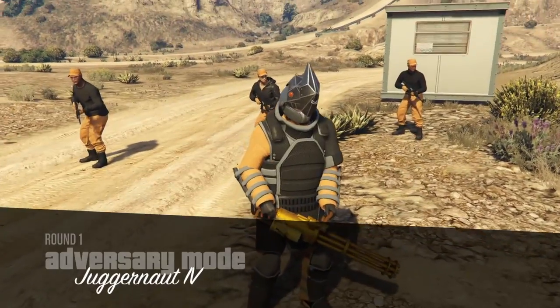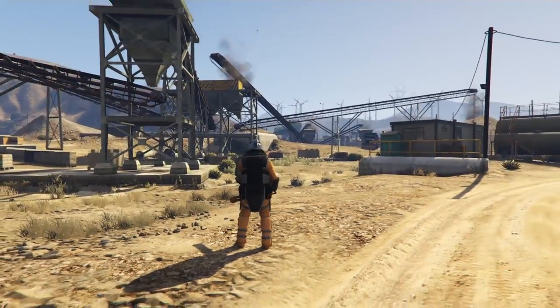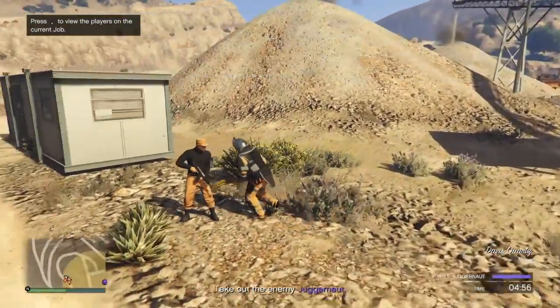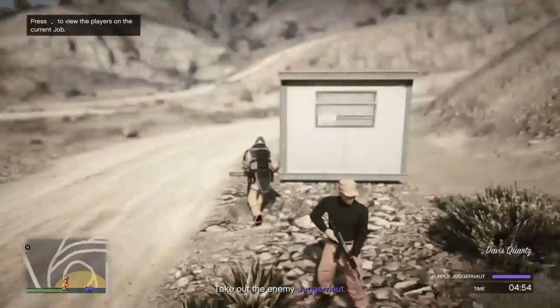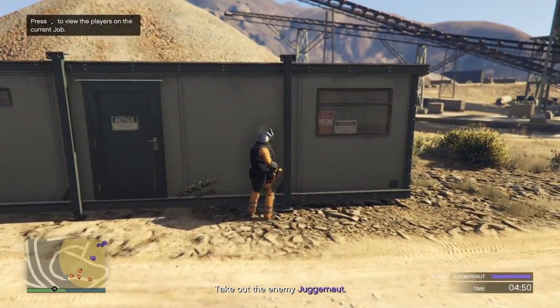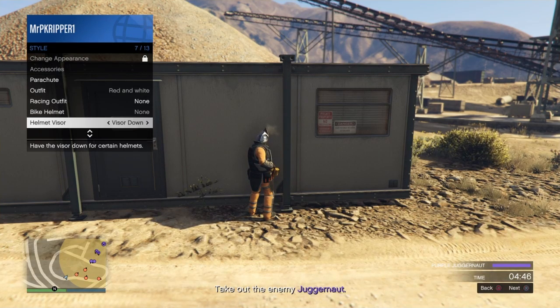Now when you guys get into the game, pay attention because it can get a little tricky and it's easy to mess this up. I am on a public game, so what you want to do is go to some sort of corner and hide. Hold down until you get into style, then go down to visor helmet. Hold to the right for 10 seconds.